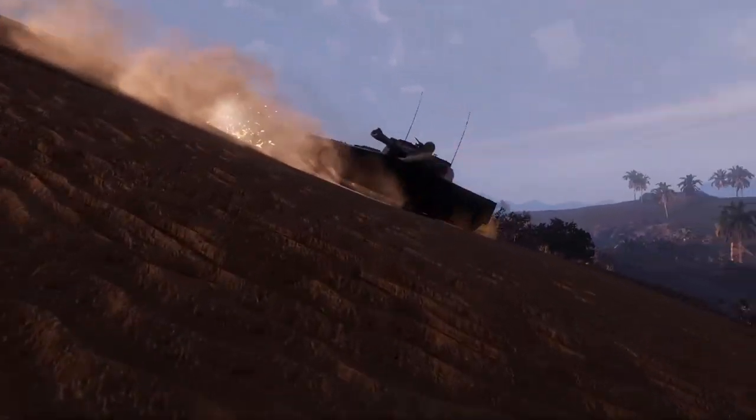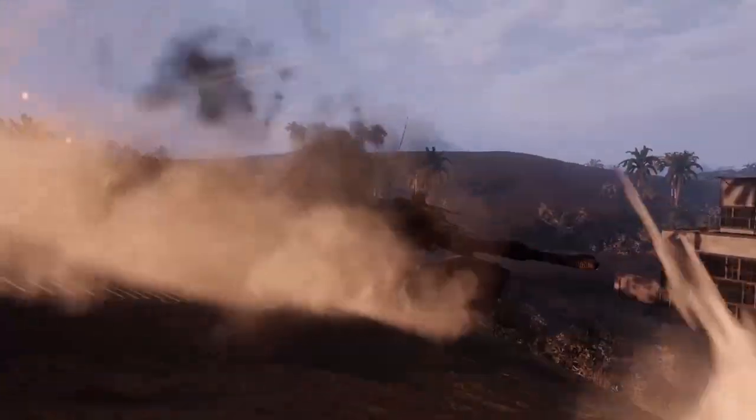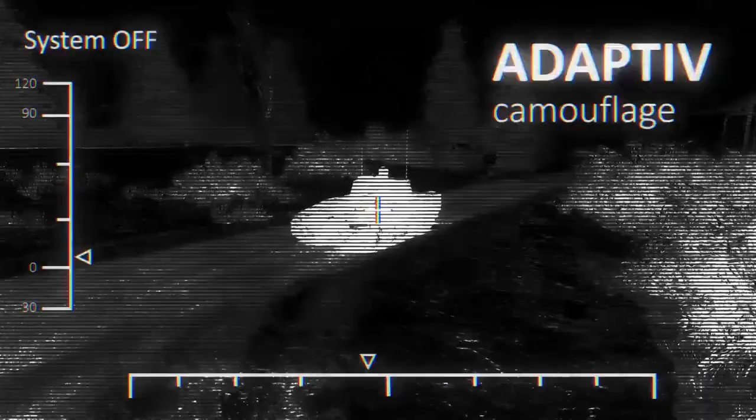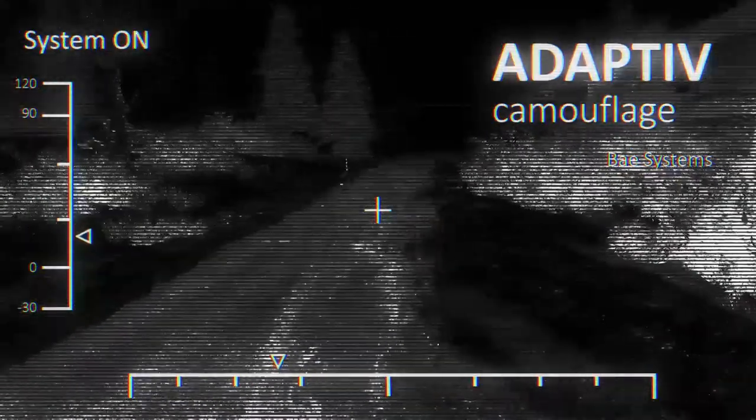But what gives the vehicle its name is the presence of the adaptive camouflage system. In combination with its solid basic camouflage value, the Ghost is all but invisible as long as you stay stationary.